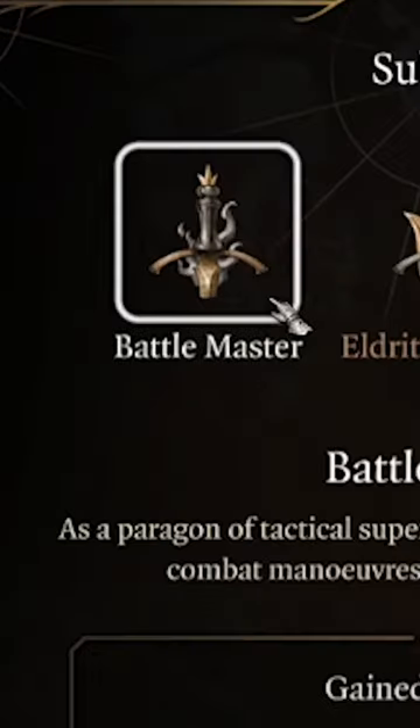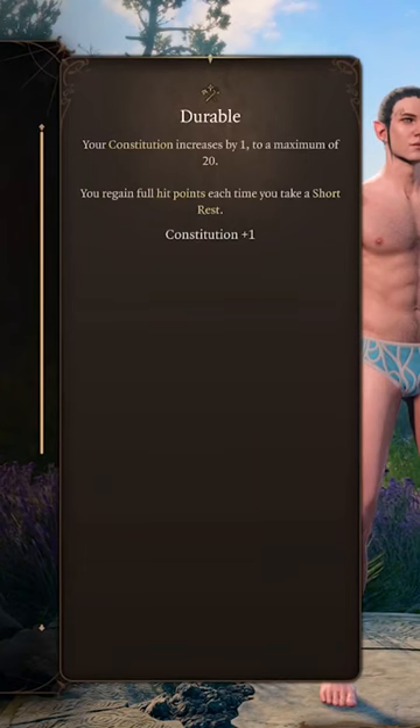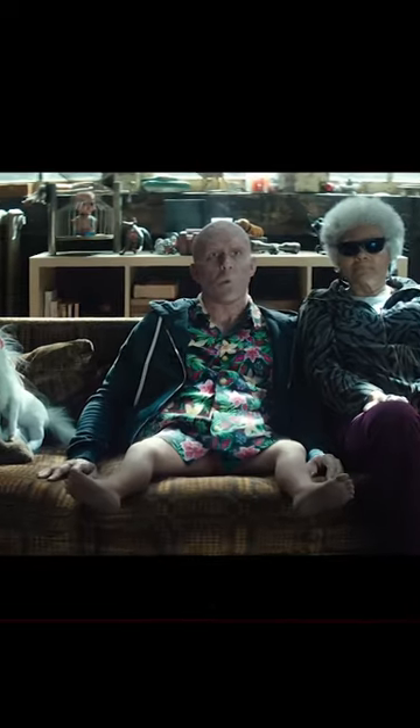Afterwards, become a Battle Master at level 3 and pick up Distracting Strike and Goading Attack. Then pick up Durable to even out our Constitution and help us regenerate after a fight.